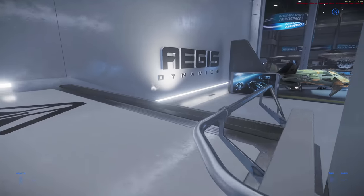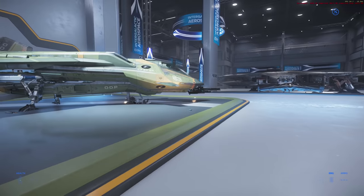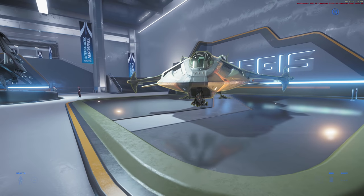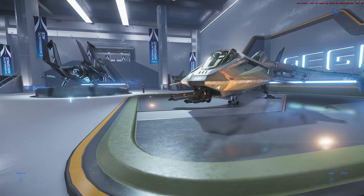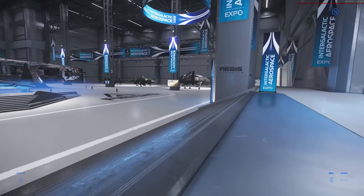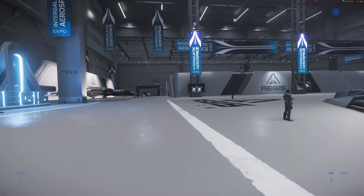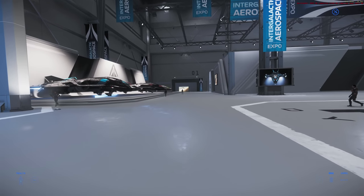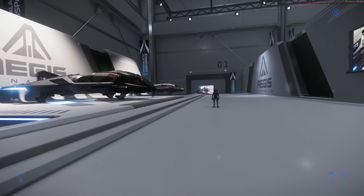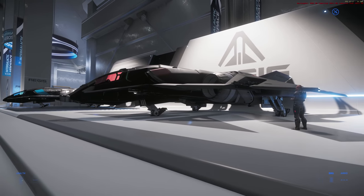So what do we have in Hall A? We've got some Gladius straight up on the stairs. Arrow is going to be on every floor but that's an Anvil ship — we are here for Aegis Dynamics. I love Drake, but Aegis Dynamics are just amazing. I love stuff like the Gladius; they're fantastic. I regret upgrading some of my Gladiuses to other ships. We've got the Aegis Eclipse here, some Sabres, and the Sabre Comet. We do have the Raven on display as well — I didn't think it was going to be. The Sabre is probably my favourite single-seater combat dogfighter ship.